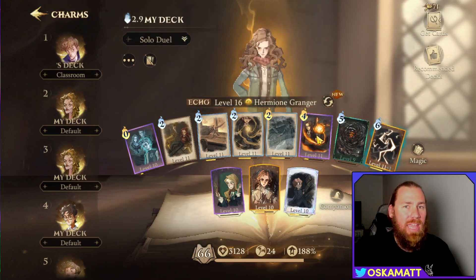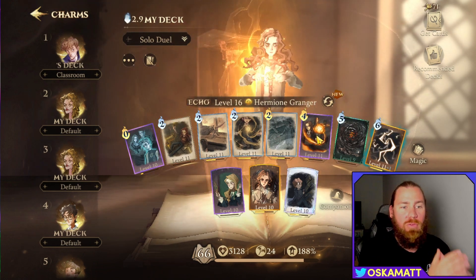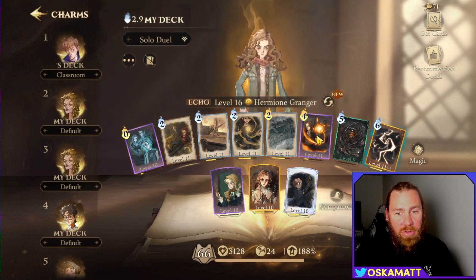Obviously when they're with a Hagrid, the summons may get raised up a little bit and you've got to take them down more. That's where, if you've got a Prior Encanto, you may be able to double Incendio and just take them out straight on the spot.